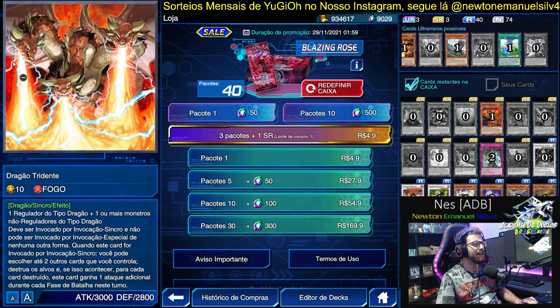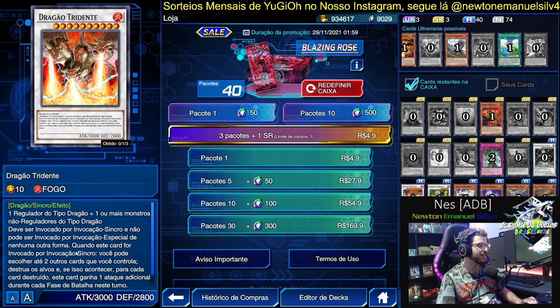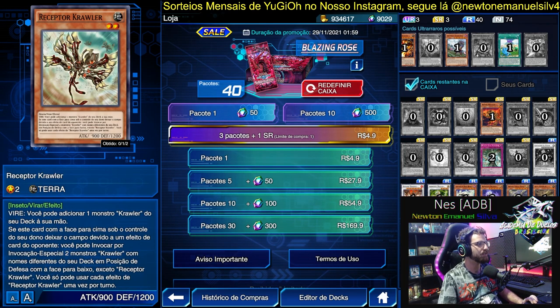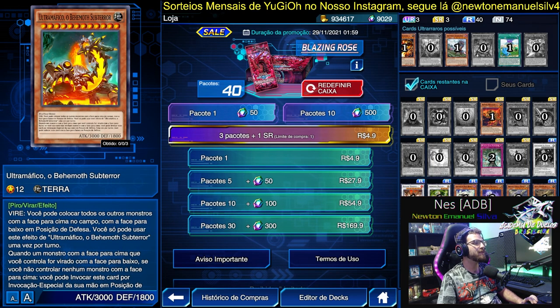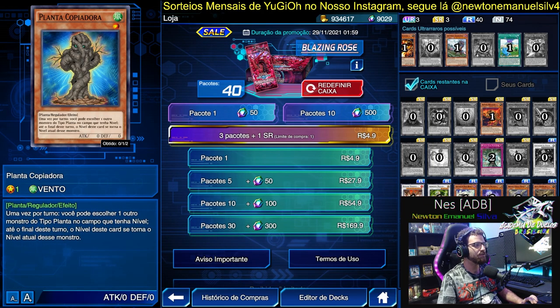We also have Trident Dragon here, which is clearly a reference to Ghidorah — well, it is a reference to Ghidorah. It's a strong dragon, a decent Synchro, but there are other better Synchros at that level, so I'd say it's passable. Receptor Crawler — another Crawler. Subterro — more Subterro, more Subterro again.